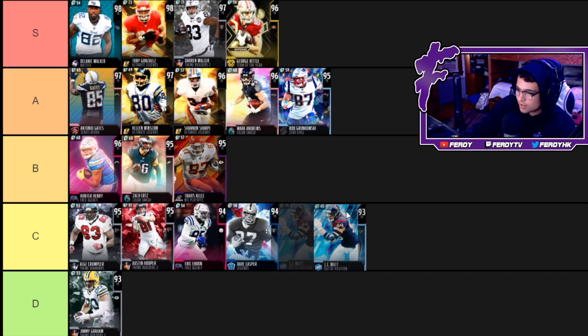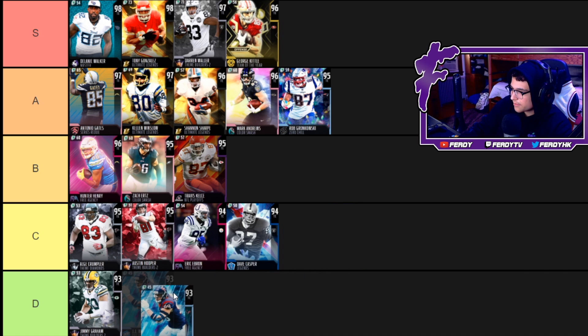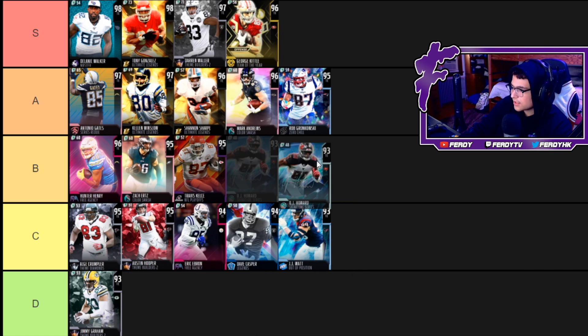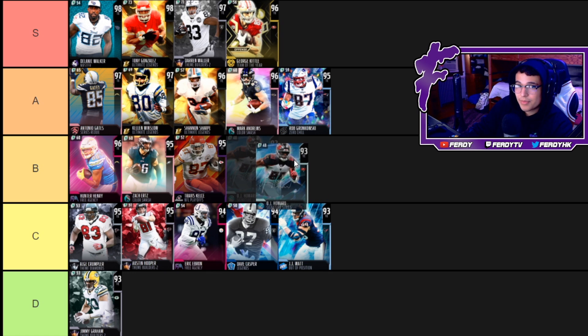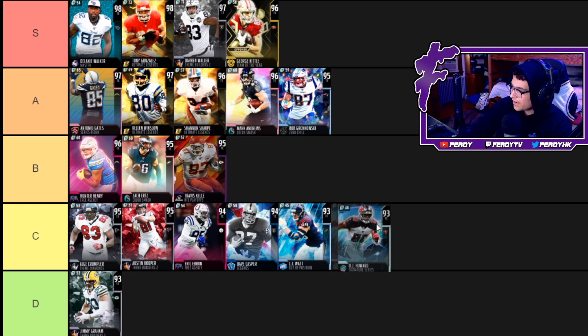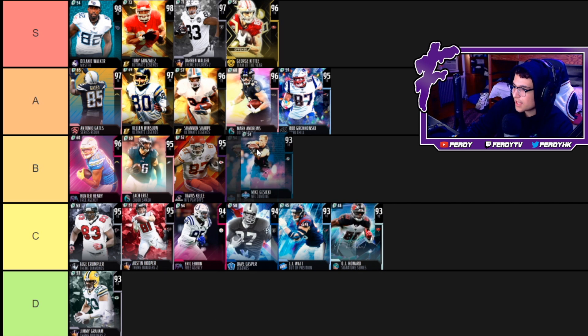JJ Watt — no power up, 83 speed. He's basically like a better run blocking Jimmy Graham, so for that reason I'm gonna put him up at C. Next card is OJ Howard — 86 speed, 90 acceleration, 91 catching, 86 short route running. He's a pretty decent run blocker, but he only has a 73 jump and a 78 release which just kills this card, so I'm putting him at C as well.